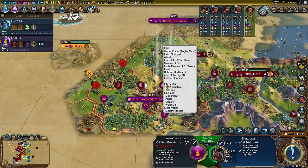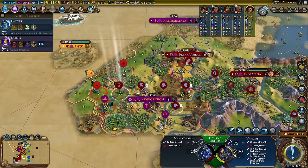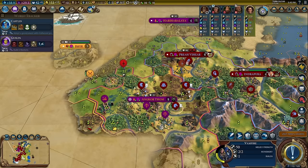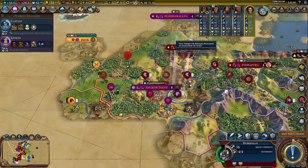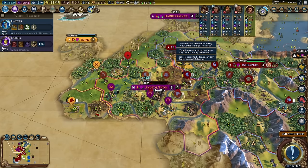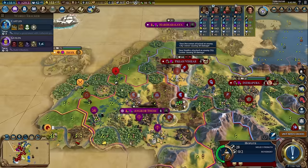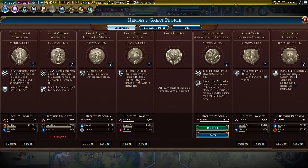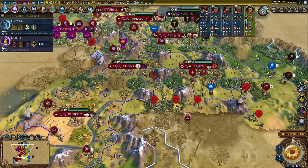Hercules — look at this, 70 combat strength! That is just crazy. Take this out. Hercules, take it over. We didn't get it — we're close. I do like this one; this is perfect for a nice domination game. We're getting seven per turn, so we might keep the rest of them.